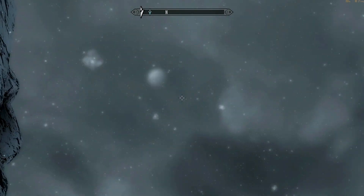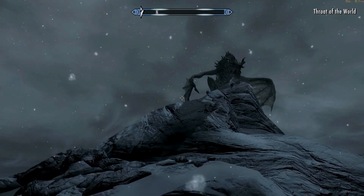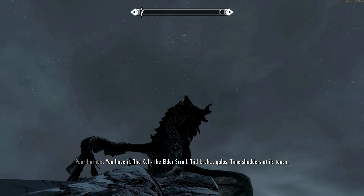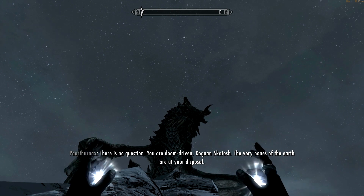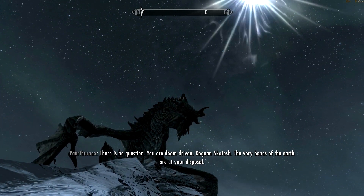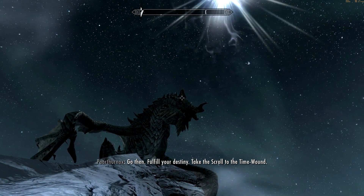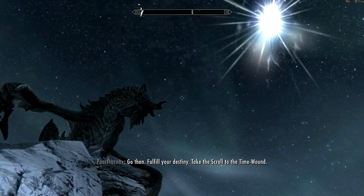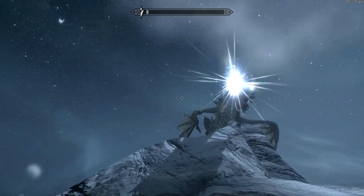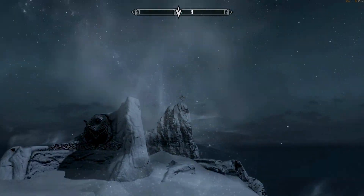There he is — Paarthurnax. Let me get some visibility going. The Kel — the Elder Scroll. Time shudders at its touch. There is no question — you are doom-driven. Colgon Akatosh. The very bones of the earth are at your disposal. Go then, fulfill your destiny. Take the scroll to the Time Wound. Well, I would if I knew where it was. Do not delay — Alduin will be coming. You cannot miss the signs. Looks like it's this way. Well hell, that was easy — it's like right next to us.